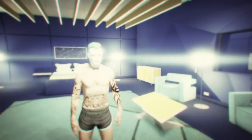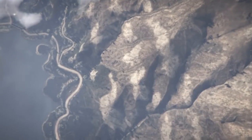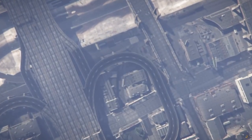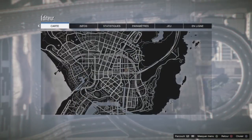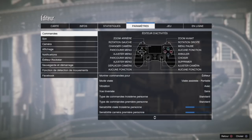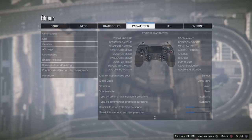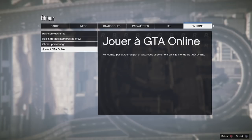Pour commencer, il vous faut aller sur Start > En ligne > Éditeur, vous allez rejoindre l'éditeur. Au passage, il vous faudra un complexe et un centre de réparation mobile. Une fois dans l'éditeur, vous allez faire Start, vous allez dans les paramètres commandes, dans mode visée, vous allez mettre visée libre — pas visée assistée, visée libre. Une fois fait, vous allez en ligne jouer à GTA Online et vous allez sur session invitation, comme ça vous serez tranquille.